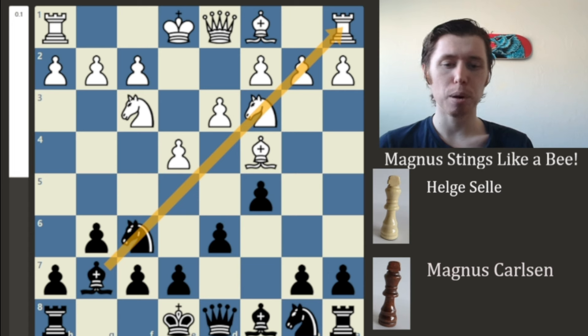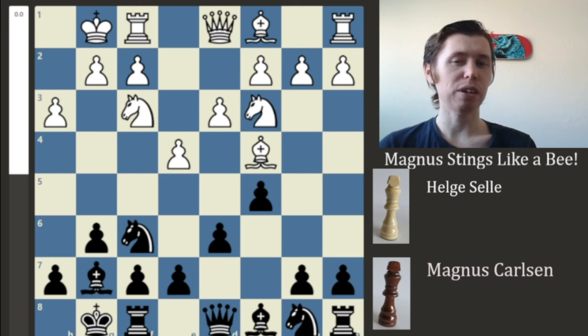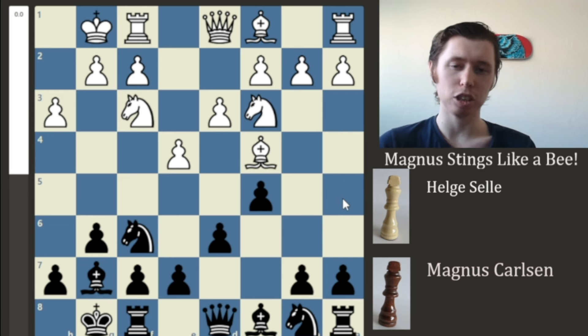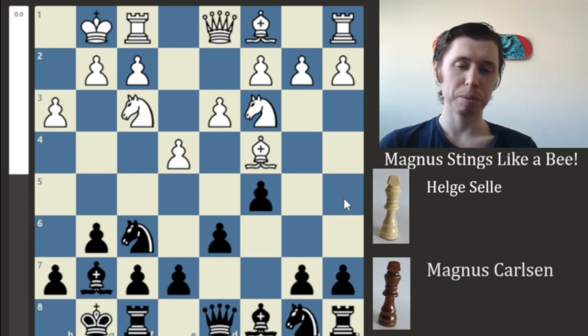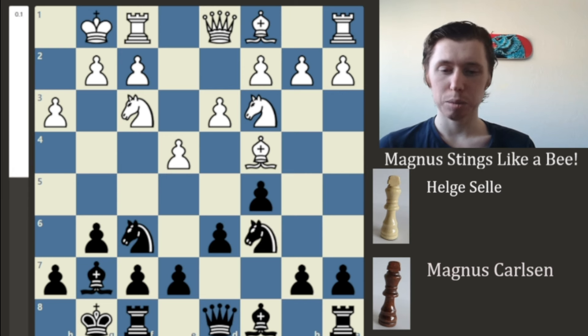Magnus is now going to try and make sure that you never get access to that square again. We now have the move Knight to C3, continuing White's development. Magnus now develops the Bishop to the G7 square, fianchettoing onto this long diagonal where it will have long-term pressure. Now we have castles from both players — castles from White and castles from Black — and now H3. Out of the opening, we have a pretty much equal position. Now it's going to be a question of how Magnus is going to maneuver his pieces around to actually get an advantage.